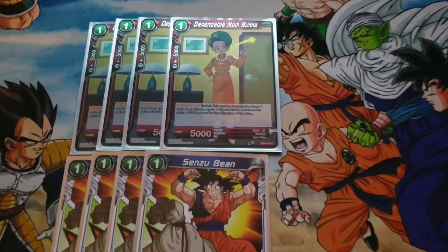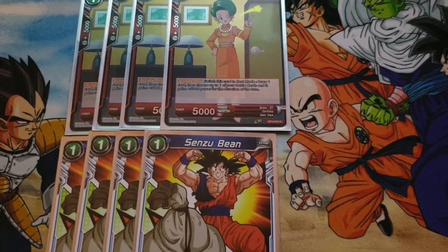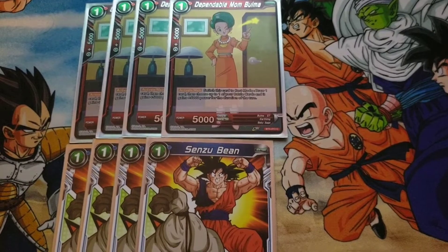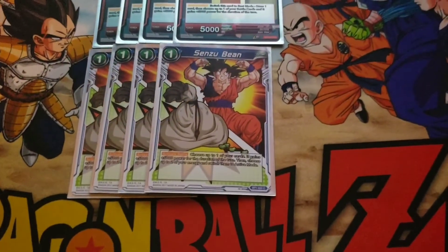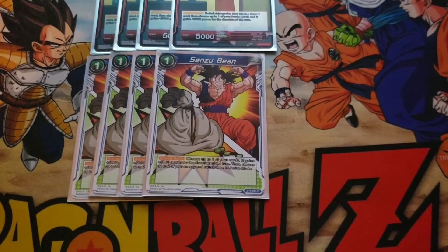Getting closer to the Bulma — switch this card to rest mode, draw 1 card, then choose up to 1 of your battle cards and it gains 5,000 for the duration of the turn. Since we're attacking 3 times with Kaba and his effect is triggering, it's so much attacking power that you don't need to combo off on the first couple of attacks. Sensu Beans allow you to play more threats to combo with or do some other cool tricks.